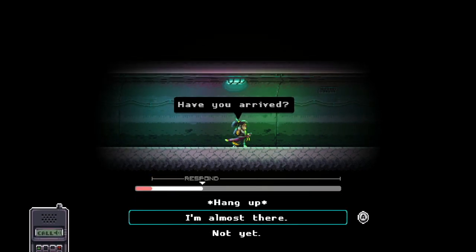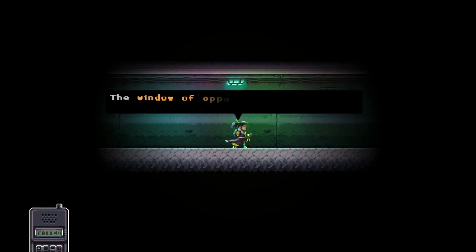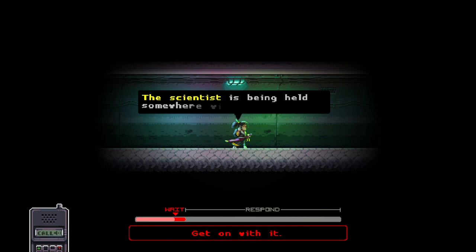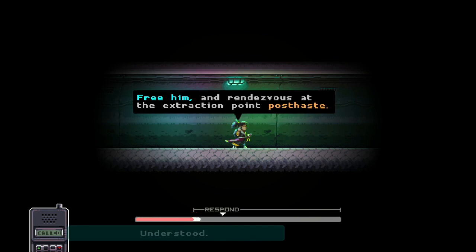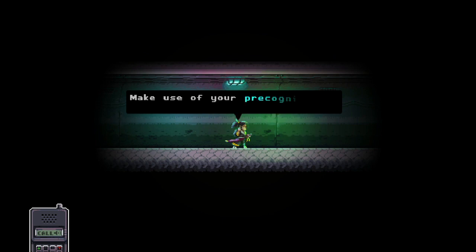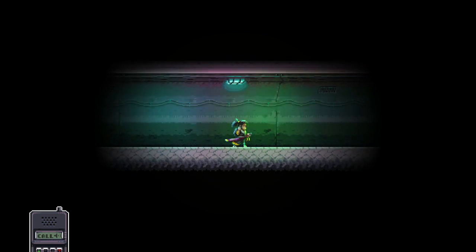'Have you arrived?' Almost there — the window of opportunity is closing, you will need to work extremely quickly. A scientist is being held somewhere within the factory — free him and rendezvous with the extraction point post haste. Understood. Make use of your... thing to eliminate anybody in your way — words are hard, leave me alone — and remember, leave no survivors. Okay cool.